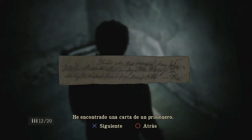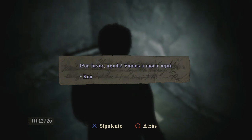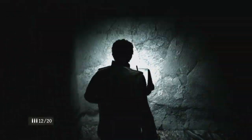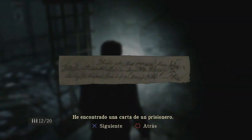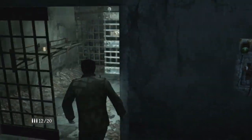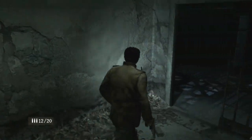He encontrado una carta de un prisionero: quien reciba este mensaje, por favor ayuda. Hace días que no vemos a un funcionario, tenemos hambre, ya empiezo a perder la esperanza. Por favor ayuda, vamos a morir aquí. Ron. Retrete roto. Mira, el rifle. Tengo un montón de munición pero no tengo el arma.